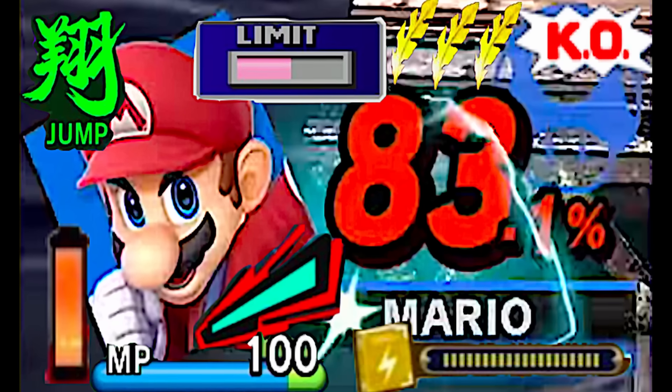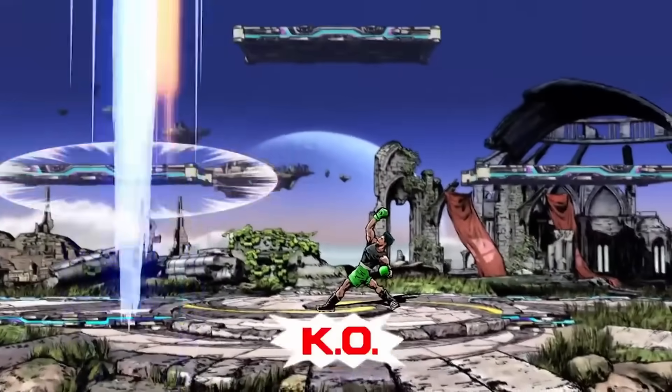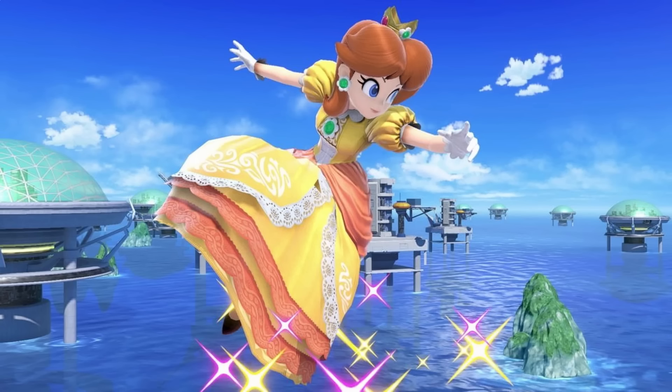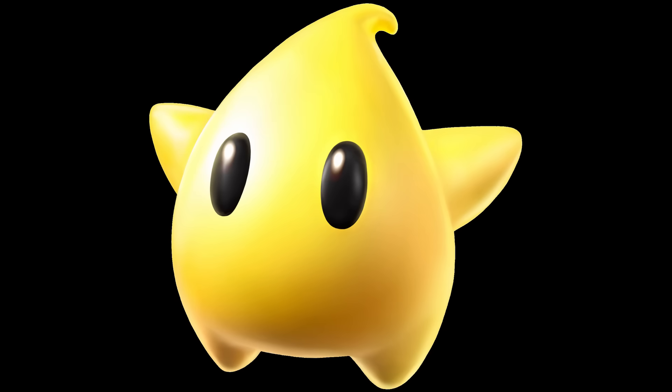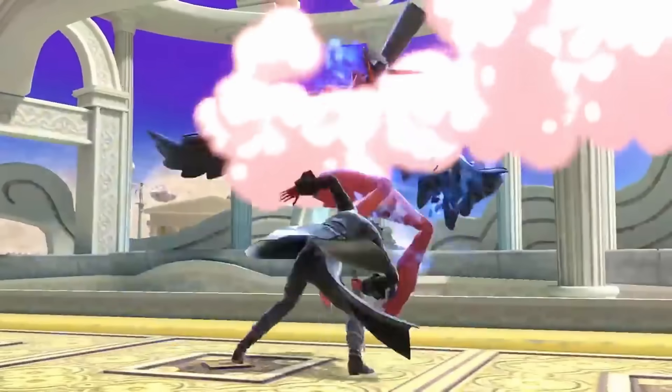Next, we gotta choose the cheese mechanic — like the MP meter, the wing, the KO punch. We can't just give him everything; he's gotta have one. And I definitely think it should be Arsen. Like Floe or having Luma can be busted in the right hands, but a blind infant can take a stock with Arsen, so we're gonna go with that one.